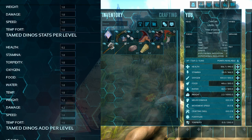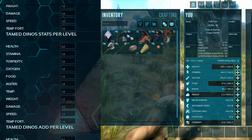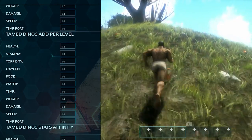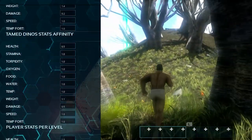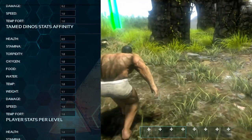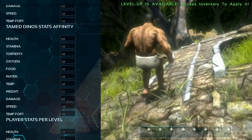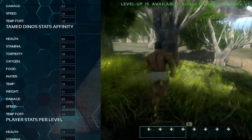For tamed dino stats per level, I've changed health to 0.2, weight to 1.2, and damage to 0.2. For tamed dino add per level: health 0.2, weight 1.4, damage 0.2. For tamed dino stats affinity: health 0.5, weight 1.1, damage 0.5. Overall this makes your dinosaurs have more health, deal more damage, and have better carry weight — which helps fake the effect of weight-reduction mods that you'd normally use on PC.